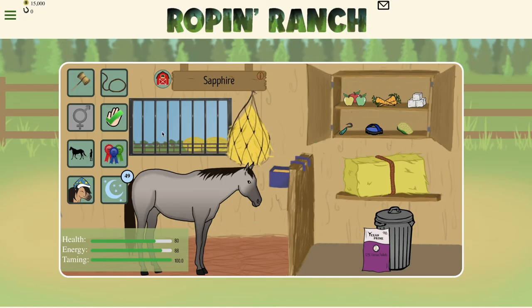Finally, when your horse reaches 2 years old it will be fully grown and it will be in its adult image. You will now see the completed tame button as well as be able to access its training and competitions.